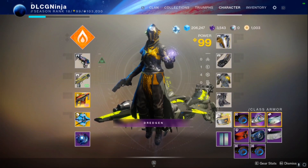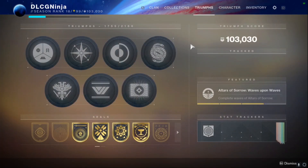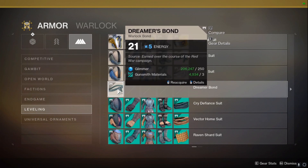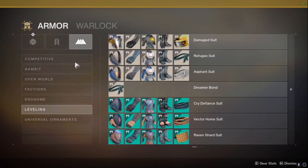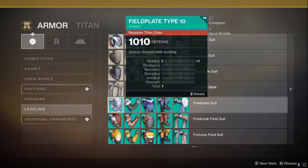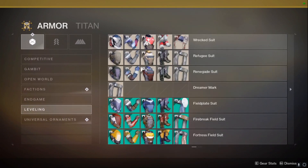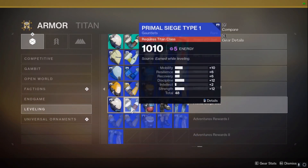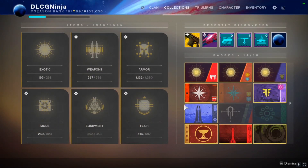You can pull this sort of stuff out from your collections — I'm not sure if you can pull it out from level 0. You can go to your collections and pick up the Dreamer Bond. This also goes for your Hunter and Titan, so you can pick this up. Make sure everything else is also really low. Basically, you're trying to make yourself lower than 750. If you can make yourself lower than 750, then you're all good.